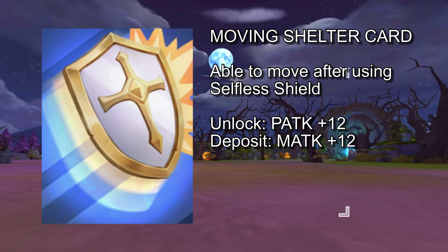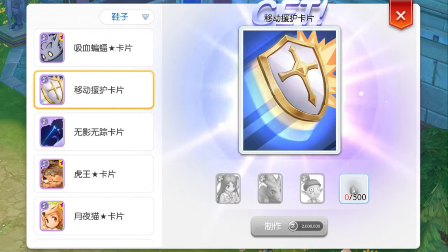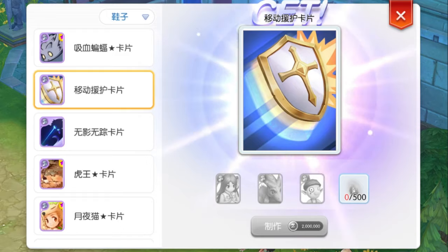Lastly, the Moving Shelter card allows the Paladin to move after using the Selfless Shield skill. Crafting it gives plus 12 attack unlock reward, while depositing it gives plus 12 magic attack. The ingredients for crafting this card are the Sohi card, Faro's card, Christmas Cookie card, 500 gram dust, and 2 million zenny.